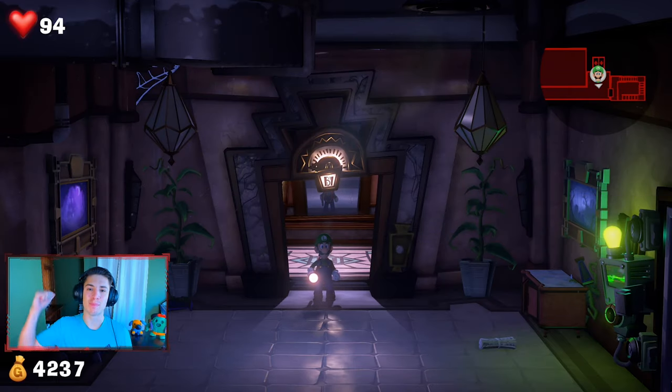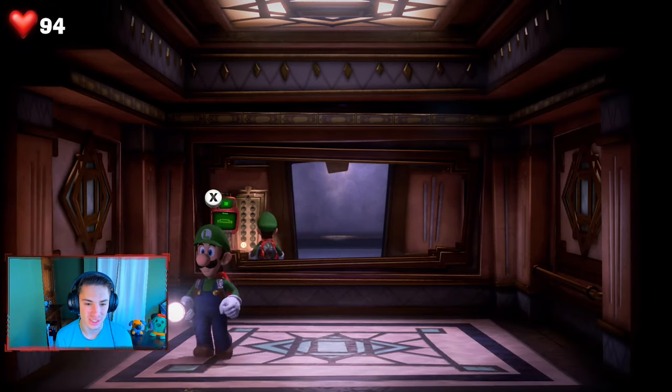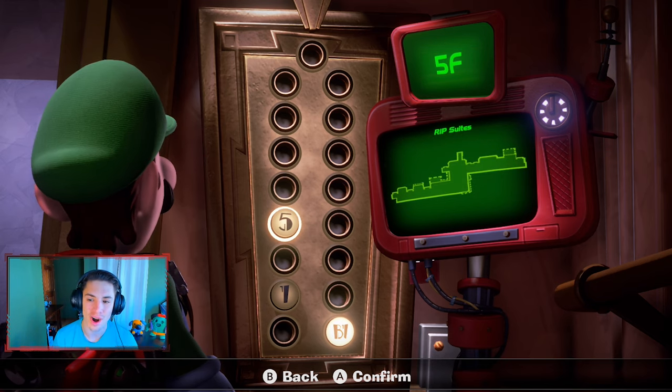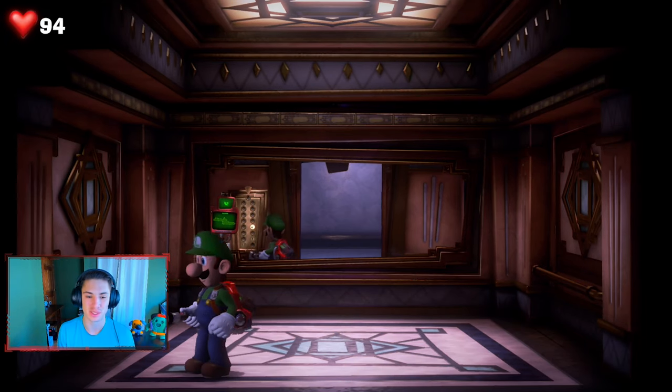What's going on everybody, my name is Jean. Back with part three of the 100% playthrough on Luigi's Mansion 3. Before this video even starts, support your boy by scrolling down, smashing that like button, and clicking that big red subscribe button. In the last episode we rescued Professor E. Gadd. Now we're moving on to the fifth floor, which is R.I.P. Sweets — a funny play on words for VIP Suites.